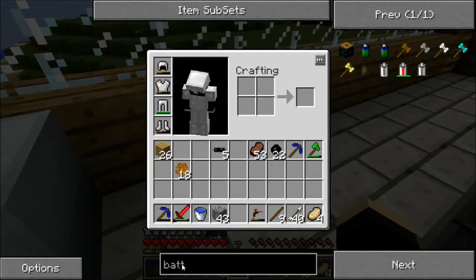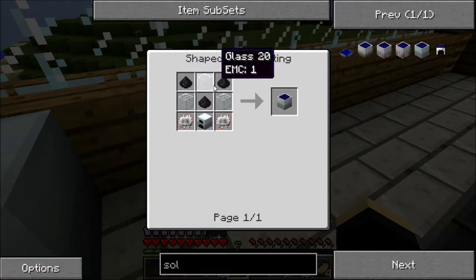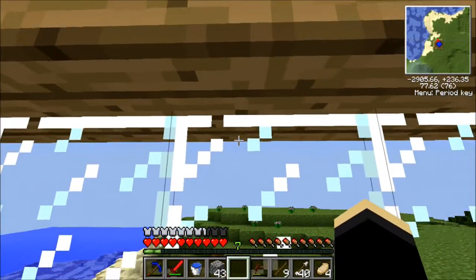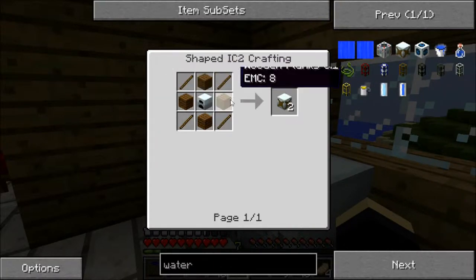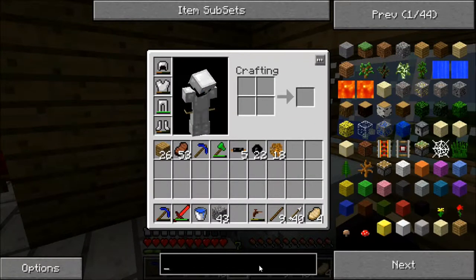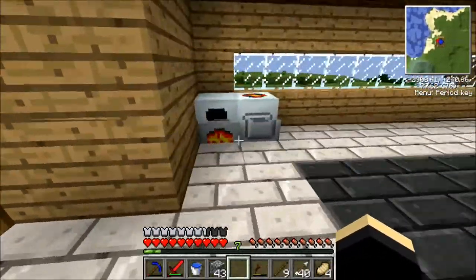And later on in the game we will probably stop using the generator, because probably the best is solar panels. Solar panels need a few circuits and the generator, but it is basically free energy because you get the energy from the sun. Also because we've got water and there are wind mills, but you need to be high up for them. I may place a few of those up onto the mountain if it's windy enough.